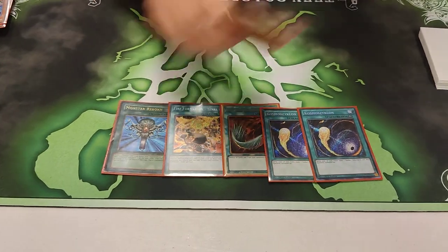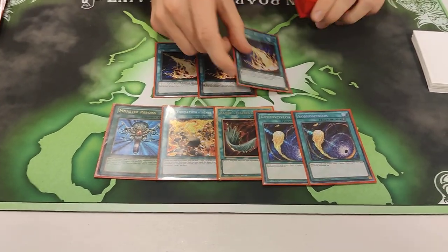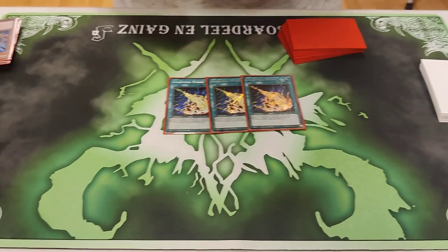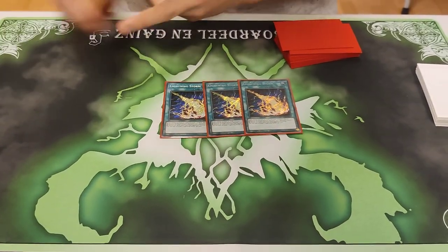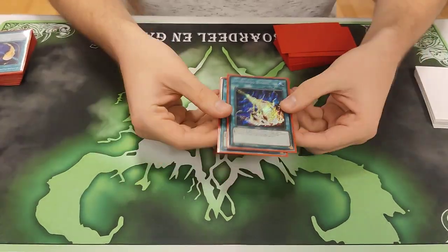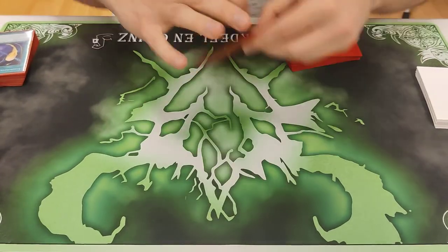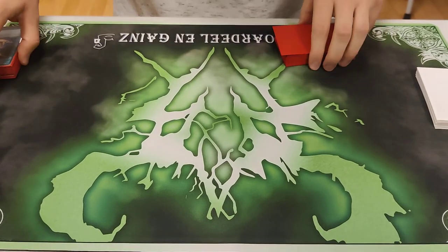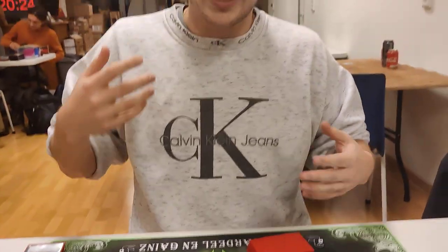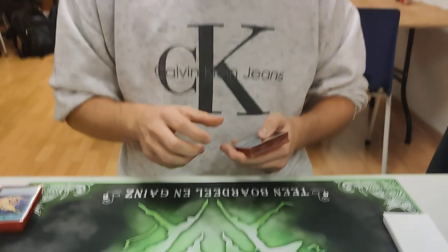We play triple Lightning Storm as well — the power cards. Self-explanatory: destroys back row, destroys some monsters sometimes when they don't have any negates. Really good cards. Storm is really good this meta — it's good against Tri, it's good against one-negate boards when you can bait the negate and then drop Lightning Storm. It's really powerful.